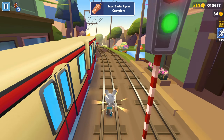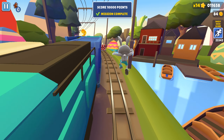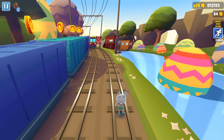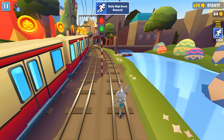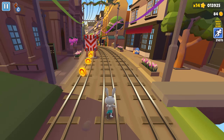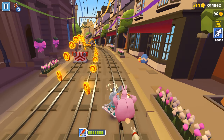The mystery box, Super Surfer Agent task completed, score 100,000 points, and daily high score reward — wow! We are getting so many rewards and achievements during this run. Where is the policeman? Oh, here we go!